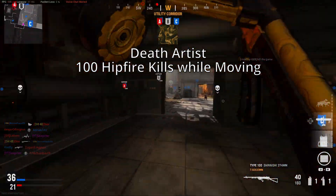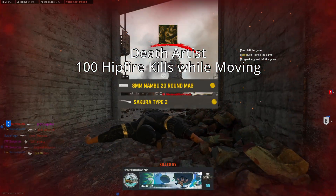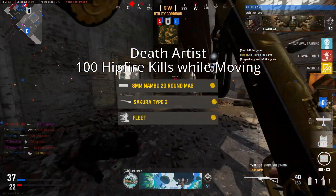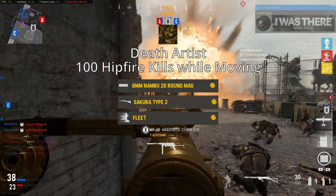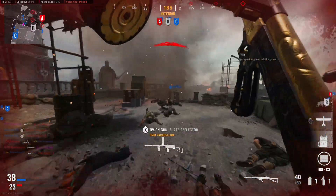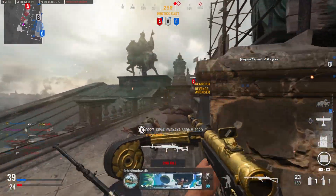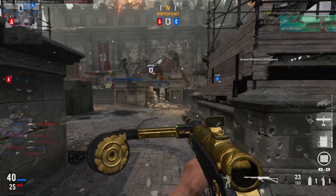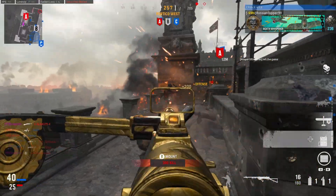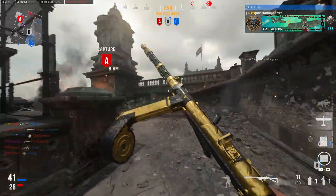Lastly we have Death Artist, which requires you to get 100 hipfire kills while moving with the 8mm Nambu 20 Round Mags, Sakura Type 2 Stock, and Fleet Proficiency equipped. Another pretty simple one — just throw on the attachments and hipfire people. For the movement requirement, you can do it while jumping, sliding, or even just strafing. While doing this challenge, you'll also knock out the earlier hipfire challenges, so it's a nice and easy one.